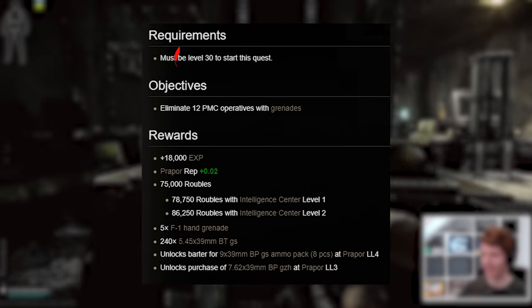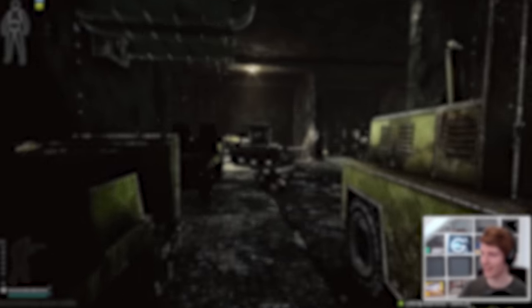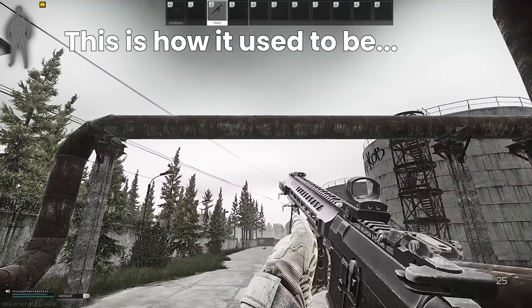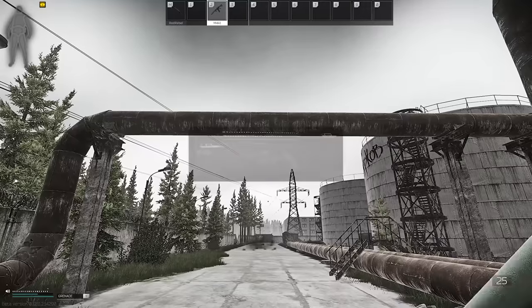Grenadier is a task given by Prapor which appears at level 30 and requires you to kill 12 PMCs with grenades. One of the major issues with this are the grenade changes that came in with the original version of 1.21.2, which prevents you from speed throwing nades into your opponent's face. While this was a good change overall, it makes it a lot harder to get this one done.